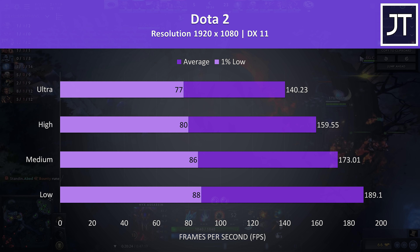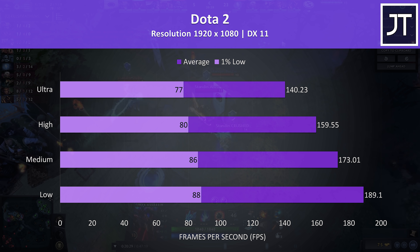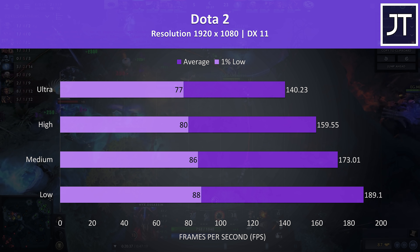Dota 2 was tested playing in the middle lane with an average amount of action going on, and it was running very smoothly without any problems at all. Even ultra settings were capable of 140 FPS in this game, so another that would benefit from the optional 144Hz panel upgrade.